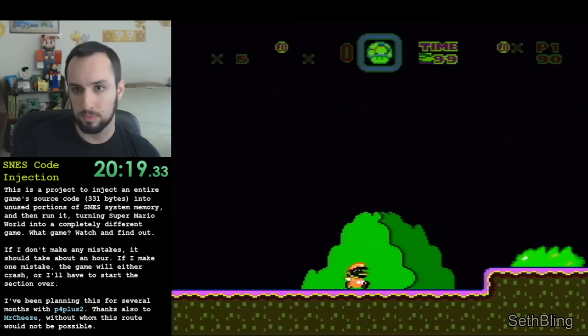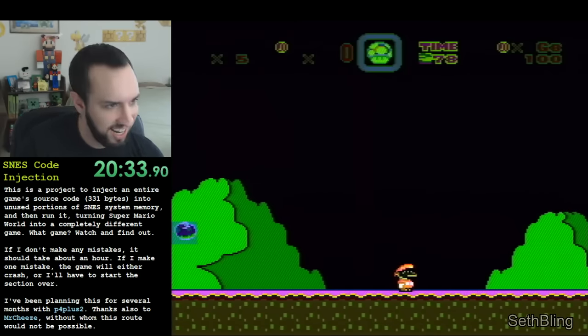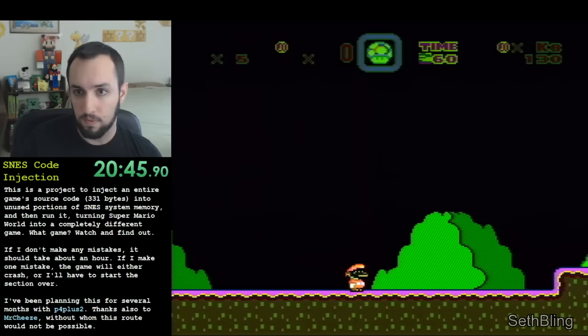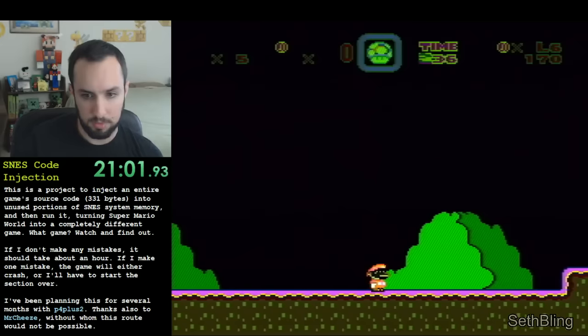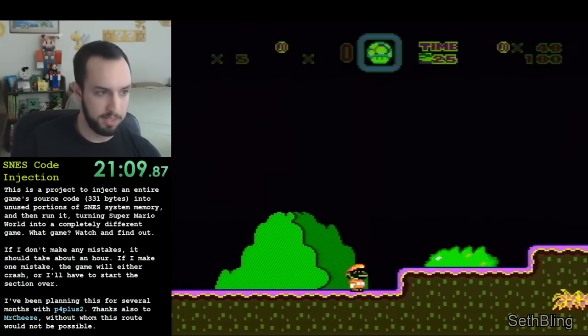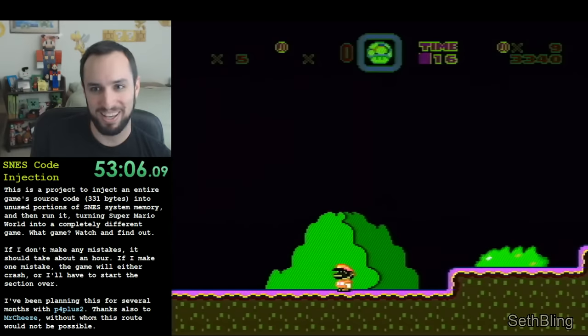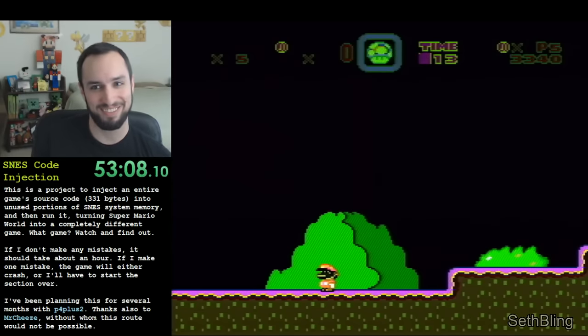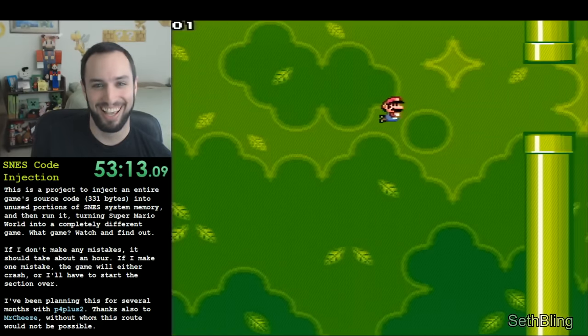At this point, I iteratively wrote 331 bytes of processor instructions into unused RAM — move to location, spin jump, move to location, spin jump, 331 times. This payload was written by P4Plus2, and it was the source code for Flappy Bird. Finally, I performed the last spin jump, which wrote the last byte, and made the game stop running Super Mario World's code and start running the injected Flappy Bird code.